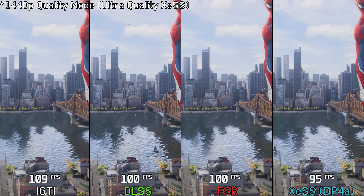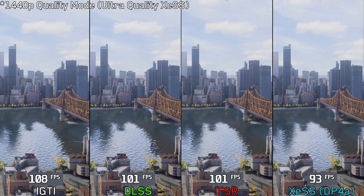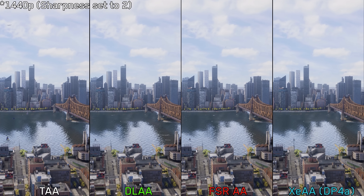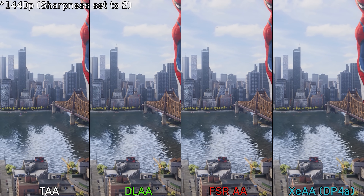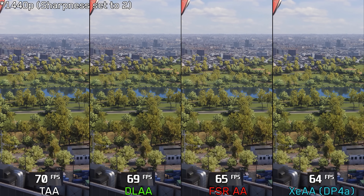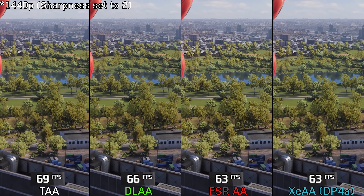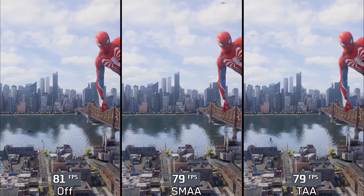In terms of performance on the 3060 Ti, FSR surprisingly performs almost on par with DLSS, while XCSS falls slightly behind and iGTI offers the best performance. At native resolution with the same sharpness level, DLAA appears softer compared to FSR AA and XCAA. However, as expected, it delivers the most stable image. Unlike when upscaling, FSR is slower than DLAA and performs on par with XCSS AA, while the in-game TAA offers the best performance.